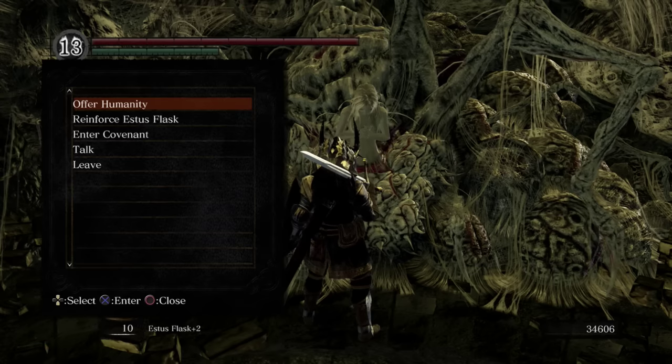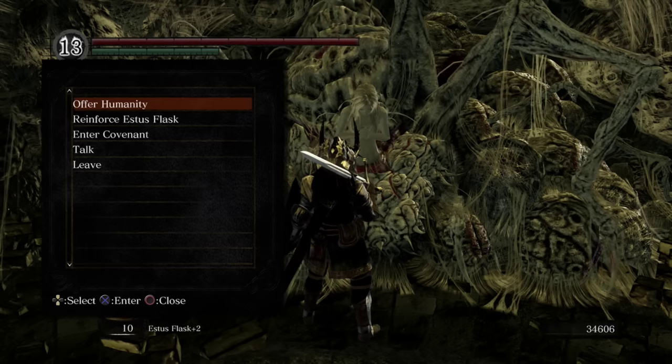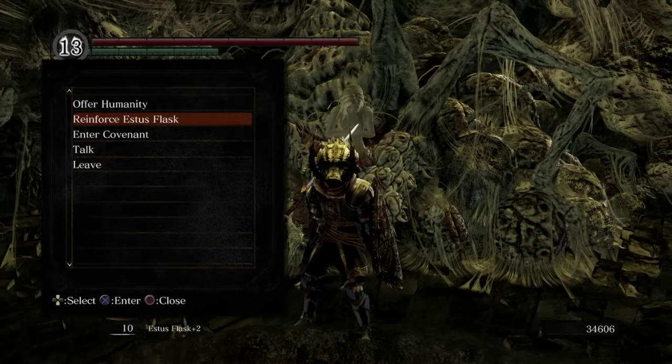Right now you can't understand anything that Quelaag's sister is saying. Later on, when we get the Old Witch Ring, she'll actually have dialogue. But for now, at least, we came here to get this bonfire and the Covenant. Additionally, you can kill her to get a Firekeeper Soul and boost your Estus Flask up to plus three. For the time being, I would highly recommend you do not do that. If we kill her now, we're not going to be able to give her the humanity and rescue Solaire. This bonfire will also be extinguished. Unless you feel like dumping 30 humanity into her right now, do not kill her. You can also use her to reinforce your Estus Flask, just like the one at Firelink.